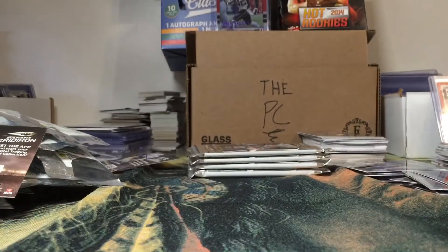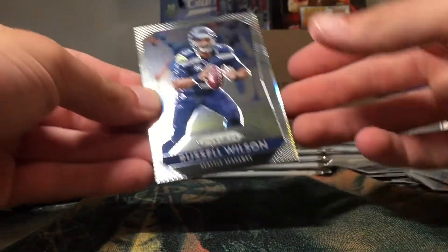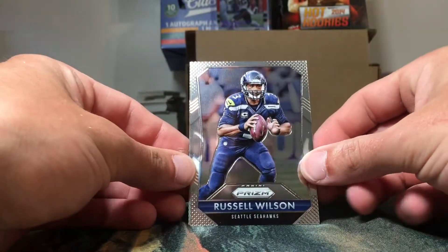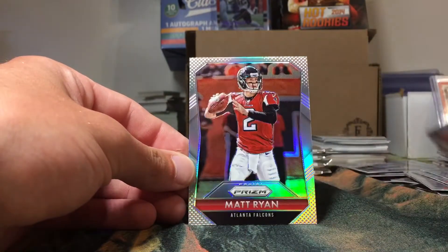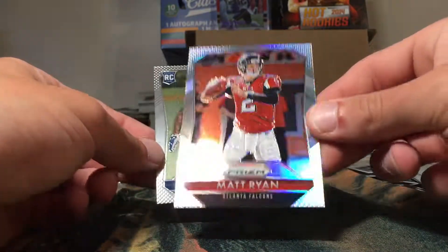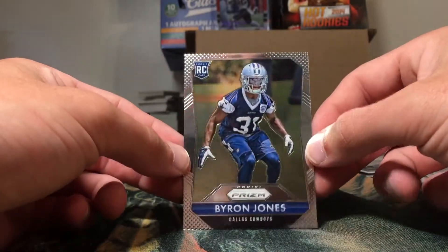If you were trying to complete the set of Prism, which is not a bad set to complete, this would be a great way to do it — nice and cheap with a good amount of cards. We got a Russell Wilson, Brandon LaFell, a Prism of Matt Ryan, and a Brian Jones rookie.